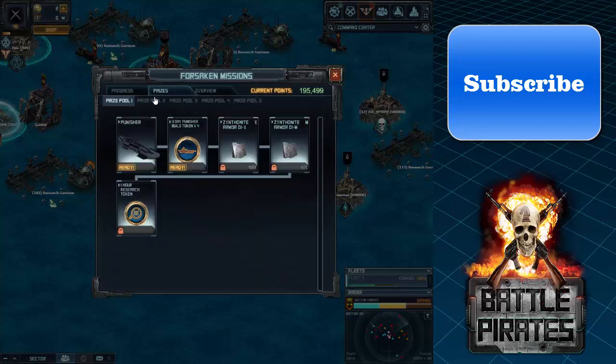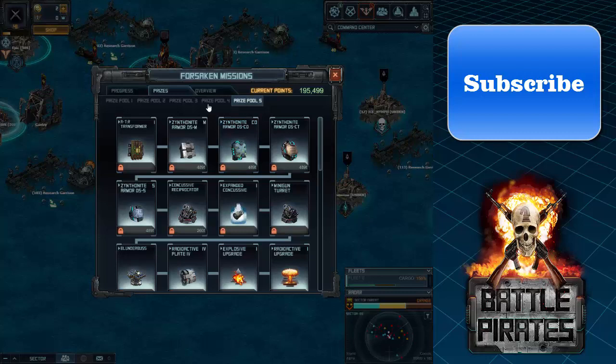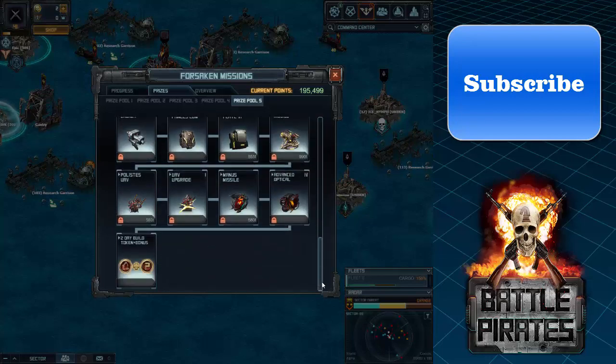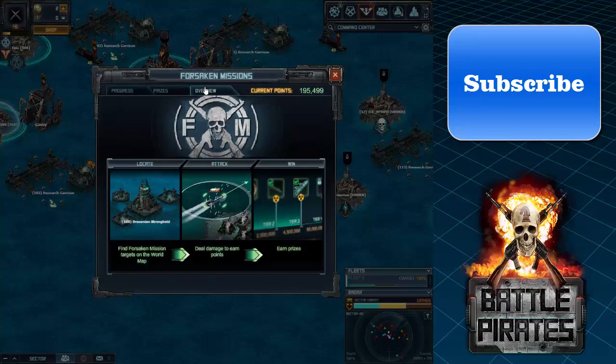Forsaken Missions now give you VXP tokens, ship build tokens, ships, armors, weapons, specials, base specials, base armors, and turrets. You could really say it's a lifeline for Battle Pirates.